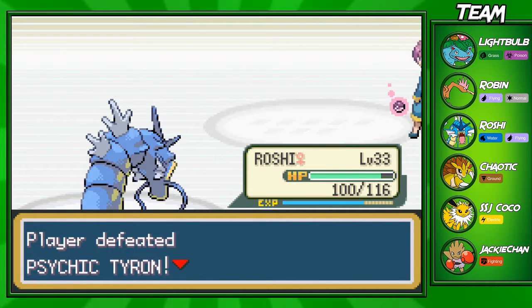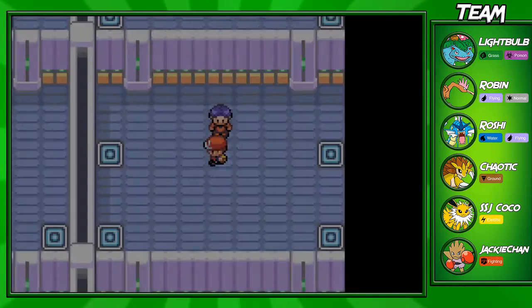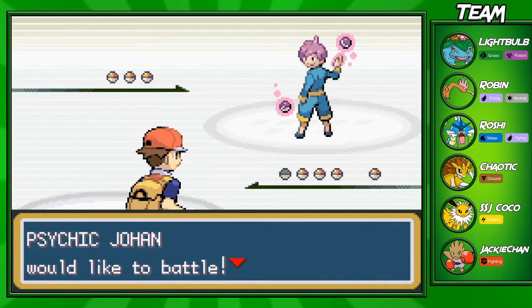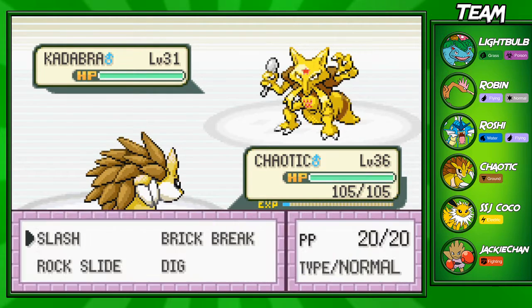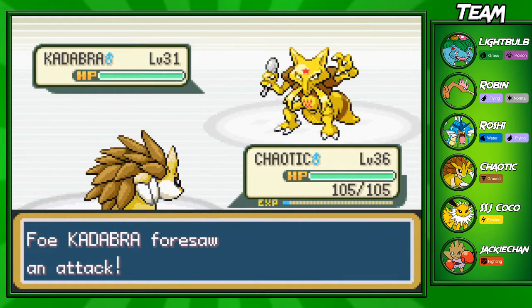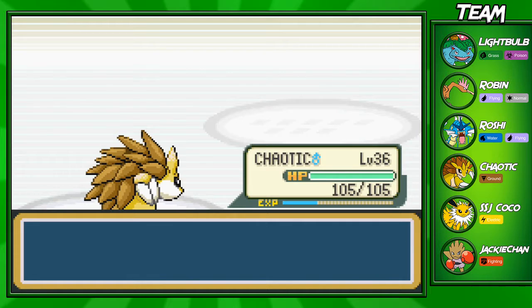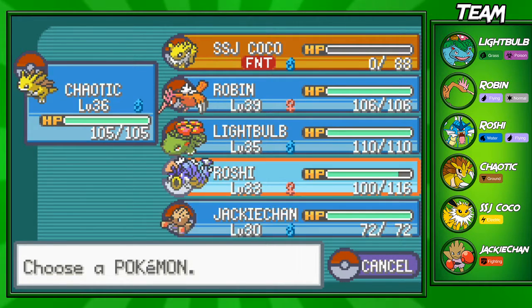We're going to take down this Alakazam - he only has two Pokémon on his team. This gym has amazing EXP, so I'll fight most of the trainers. This next man has a lot of Pokémon: Kadabra level 31, Mr. Mime level 31, Slowpoke level 31, and Kadabra level 31. If you have a strong physical Pokémon like my Chaotic - using Slash or Dig - you're going to have a big advantage. SSJ Coco fainted so I switched into Chaotic.